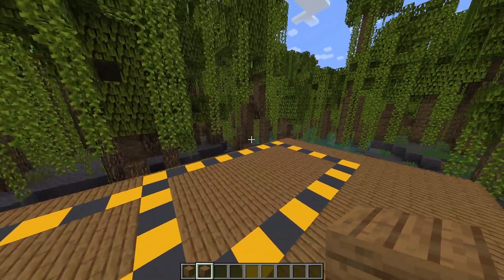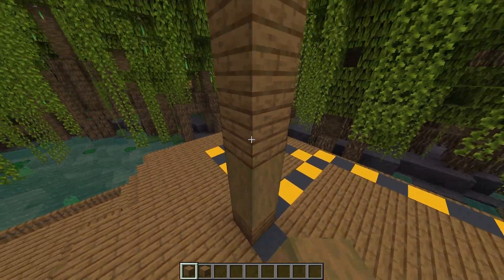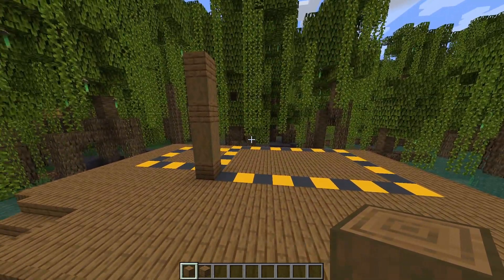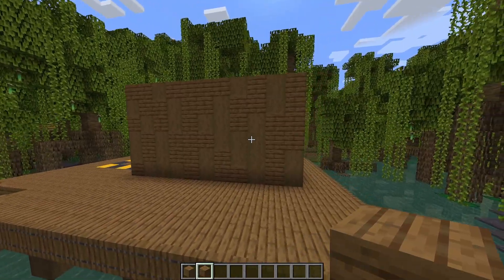We want all the walls on this section to go six blocks high, and we want to mix in some of the other textures, making it all random all the way around. You should be left with something very textured and run-down looking — exactly what we're going for.